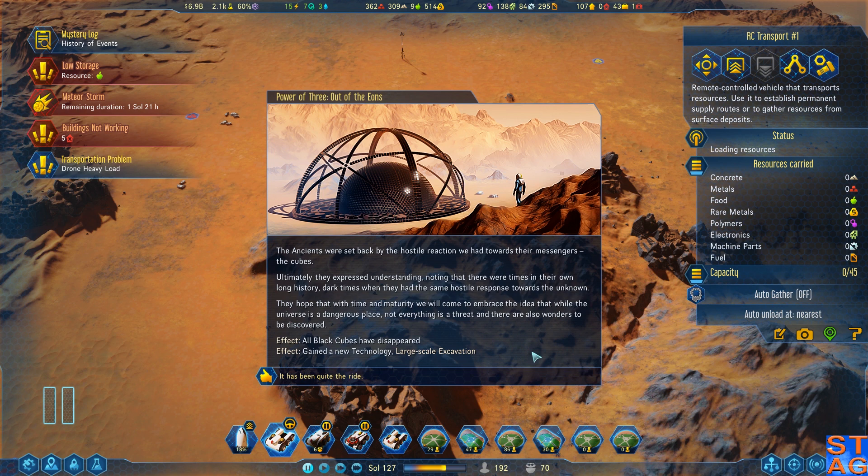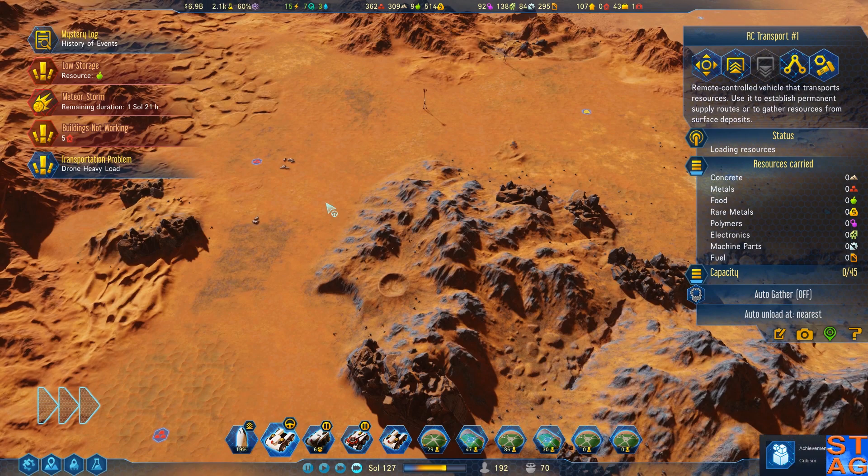Ultimately, they expressed understanding, noting that there were times in their own long history — dark times — when they had the same hostile response towards the unknown. They hoped that with time and maturity we will come to embrace the idea that the universe is a dangerous place, but not everything is a threat, and there are also wonders to be discovered. All the black cubes have disappeared — large-scale excavation has been uncovered. We completed cubism! The cubism mystery, we got that taken care of.